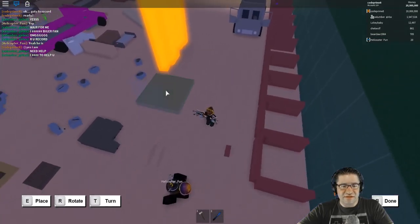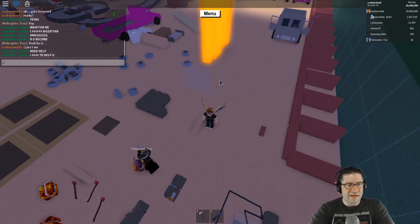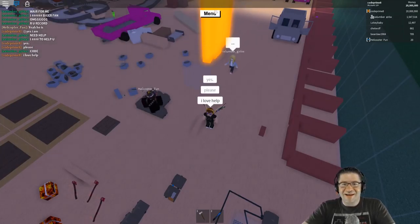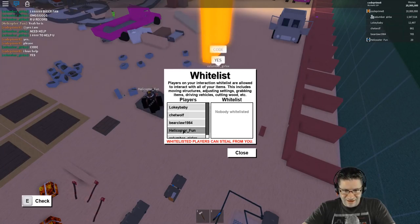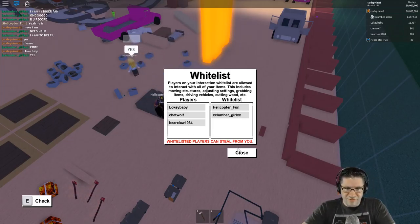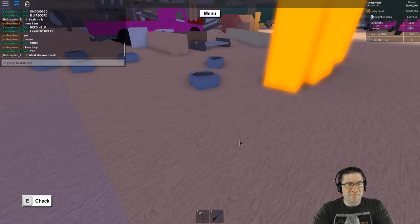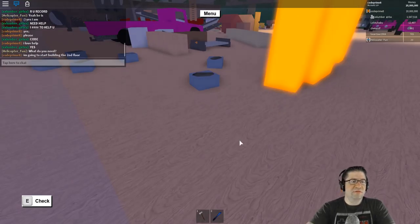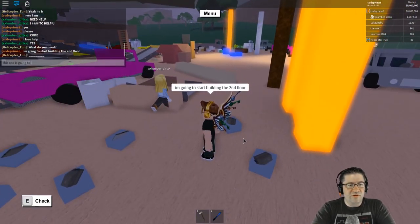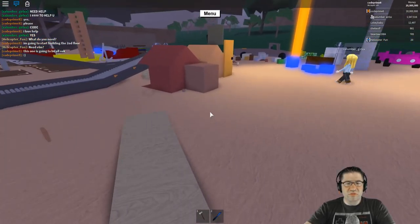In order to do that I'm gonna have to start sending all this stuff. Do you need help? Yes, I need help please — I love help. Let's whitelist helicopter fun. Lumber girl wants to help — absolutely. I'm going to start building the second floor but I want a ramp to get up to it, and I want it out of oak. This one's going to be all oak — oak trees, oak, we're gonna switch it up.